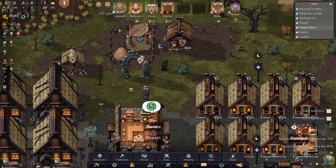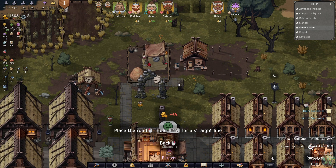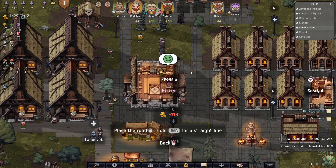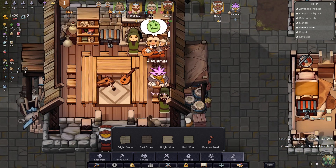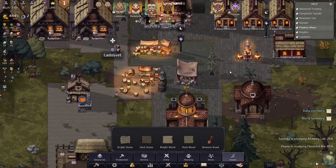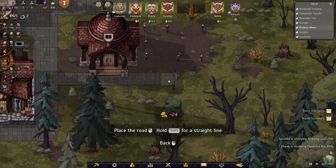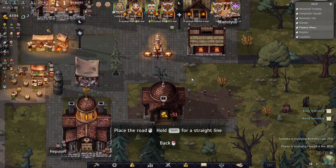Let's do some roads, which I probably should have done ages ago. Up to and across there, like this - and back down again over here. Somebody's sick. And then more brightstone, coming across this way. Like that, for now at least.